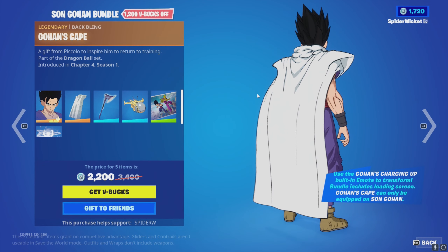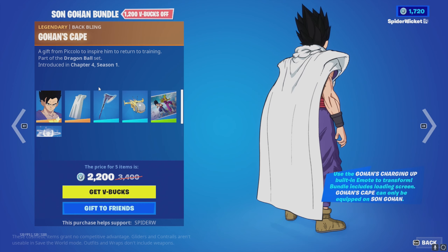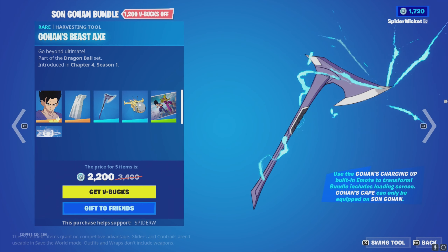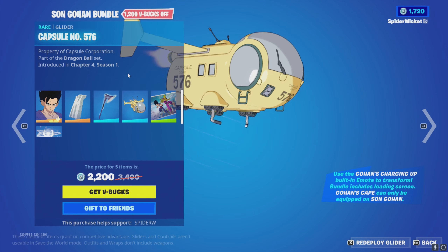Both awesome skins, awesome styles. We've also got his cape, which can only be used with him. The Beast pickaxe with a beautiful animation and blast effect. And then with the casual number 576 glider.